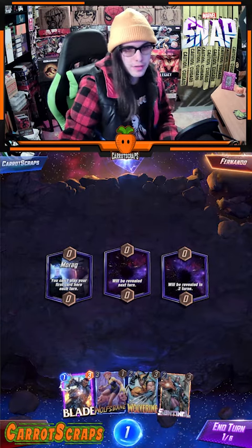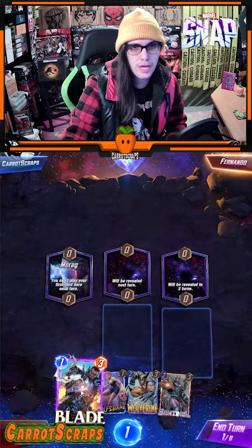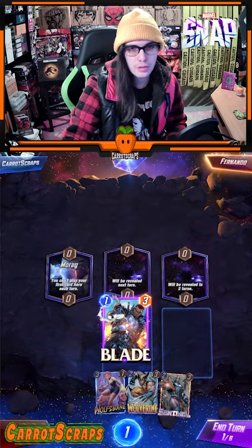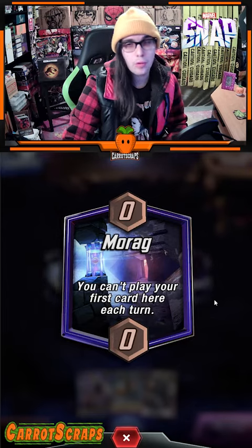So let's get started with the game of Marvel Snap together. I have Blade, Wolfsbane, Wolverine, and Sentinel, and we're just going to throw down Blade at the center location, because our first location will not allow us to play any cards unless we play multiple.